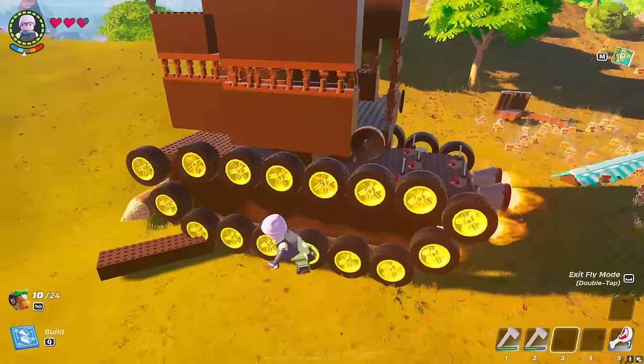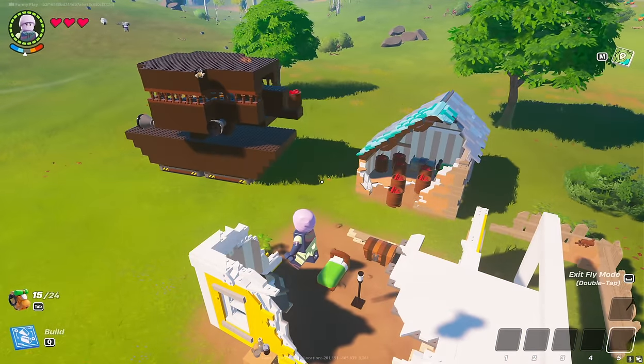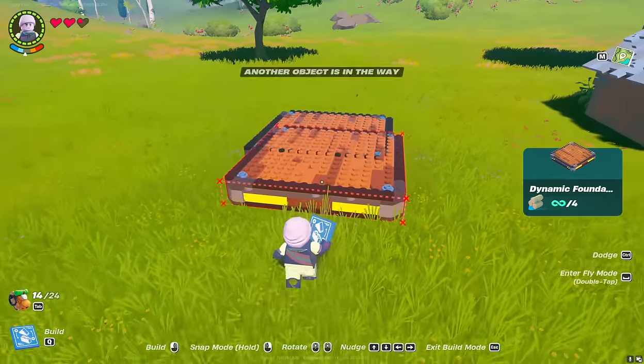Amazing! It's a real tank in LEGO Fortnite! It can overcome obstacles, rotate the turret, and it can even shoot explosive projectiles. Now it's going to destroy this house! How do you build it? Watch to the end to find out all the secrets.